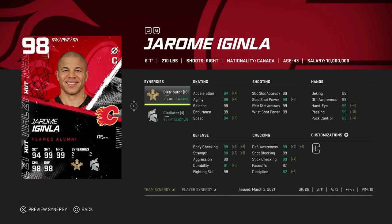These are all the synergies I've got on him. Gladiator really does nothing for him at all. Distributor in my opinion is important on this card — it gets his speed to 94. Spark gets him up to 94 in acceleration, and then everything else is 99. I do play him at center and on the wing in this video and I'll highlight both and show his strengths.